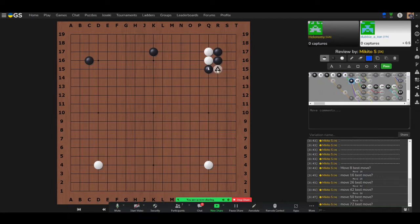In the actual game, Marty played elsewhere because he was uncomfortable with the cutting point, but that move isn't as good as the hane at the head of the two white stones. Since the cutting point is safe, it's much better to get ahead of your opponent in the race and take the advantage.